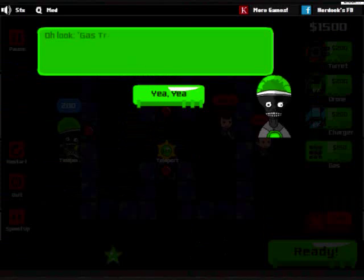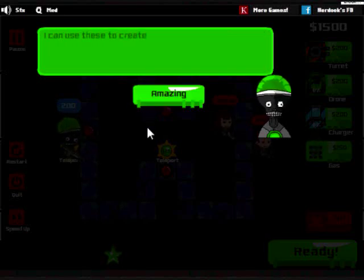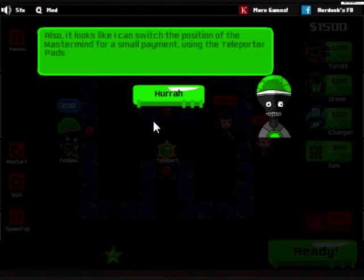Stage the fourth. Look - gas traps! I can place them on the path, and when heroes go over them, they'll move much, much slower. I can use these to create choke points and kill zones in the facility. Also, it looks like I can switch the position of the mastermind for a small payment. Using the teleporter pad, I can avoid the heroes.